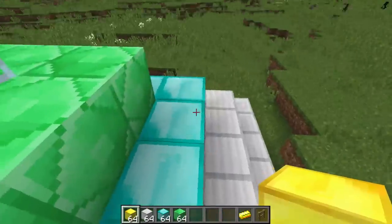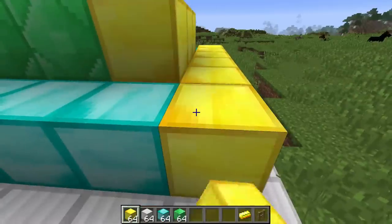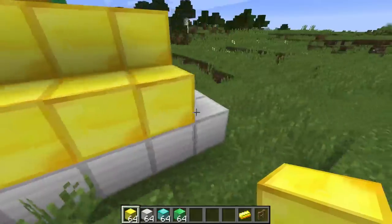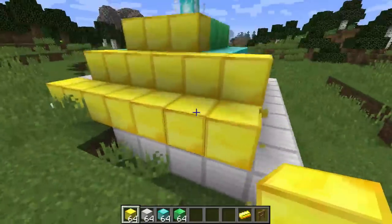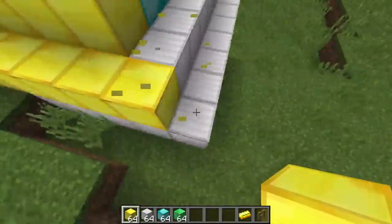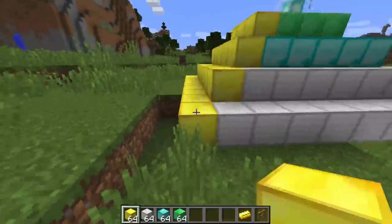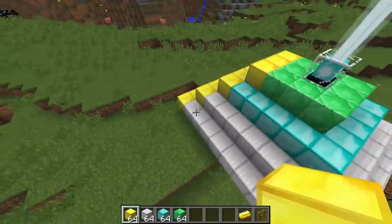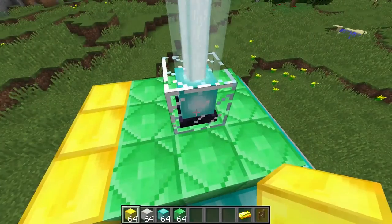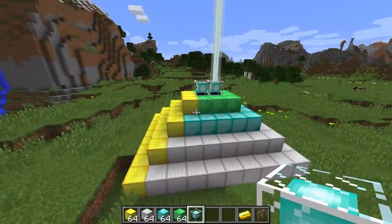One more thing I want to point out is that you can do some really cool stuff where you add another layer onto the edge, just like this. You can add another layer onto your beacon. You can see that it just extruded it out, and I can grab another beacon. Let's say I had another one of these — I can put it down and it will share the resources below it, which is really neat.